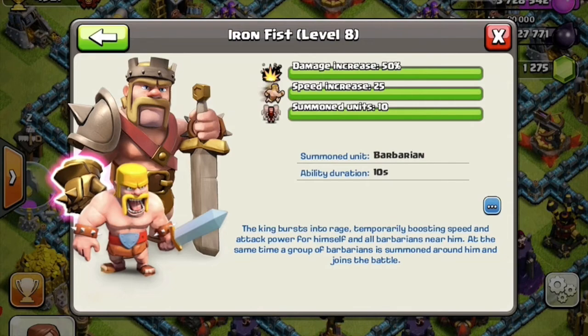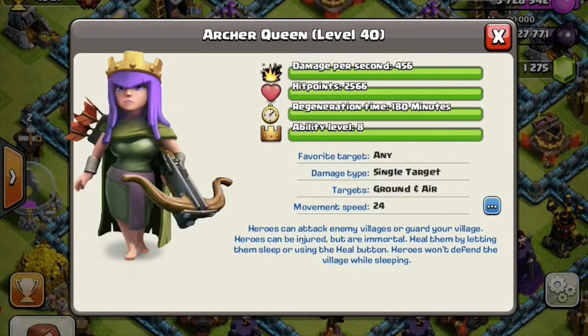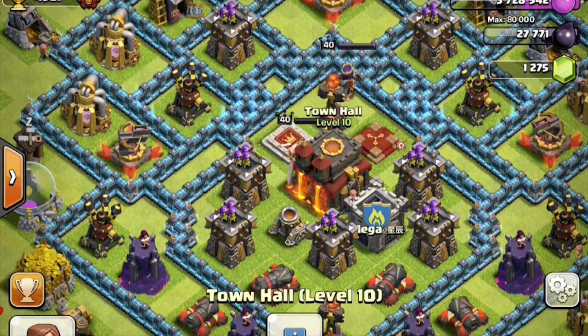This is the Archer Queen — her ability time is 6 seconds at level 8, which is really long actually. I think that's going to make a big difference in high-level gameplay, maybe not for us. And they also do 10 summon troops. I think that's all we're going to do for today, so make sure to subscribe, like, and comment, and I will see you guys later.